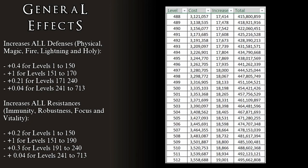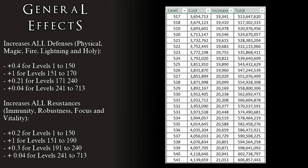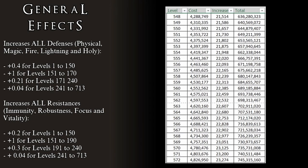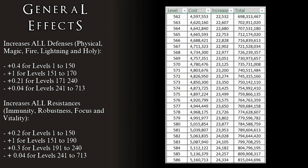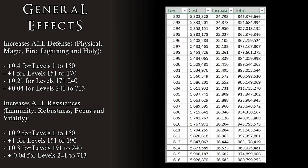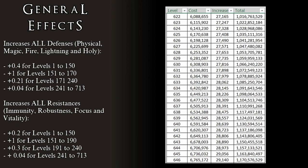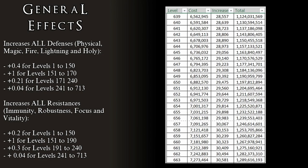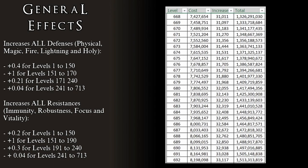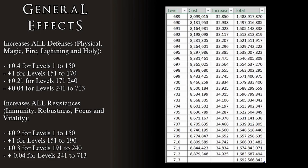In the same way, all of our resistances are increased when we level up. Immunity, robustness, focus, and vitality all receive small boosts when we increase our rune level. I will go over in detail what these resistances do when focusing on their specific attributes, but for now, the rate of increase is as follows: 0.2 points of each resistance per level from level 1 to 150; 1 point per level from level 151 to 190; 0.3 points per level from level 191 to 240; and 0.04 points per level from level 241 to the maximum of 713.